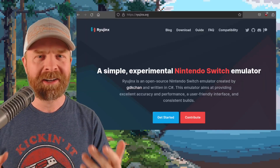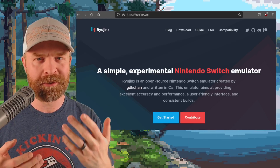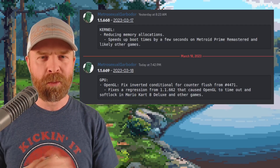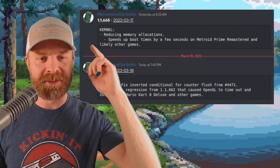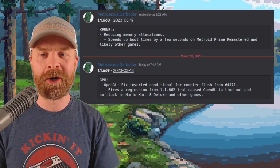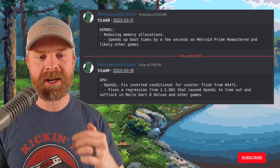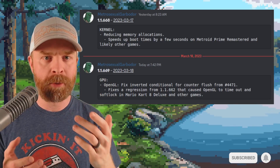We'll kick things off talking about Nintendo Switch emulation on PC with Ryujinx, which just got a brand new update. Version 1.1.668 has a kernel update that speeds up boot times by a few seconds on Metroid Prime Remastered and likely some other games. Version 1.1.669 has a GPU update for OpenGL.